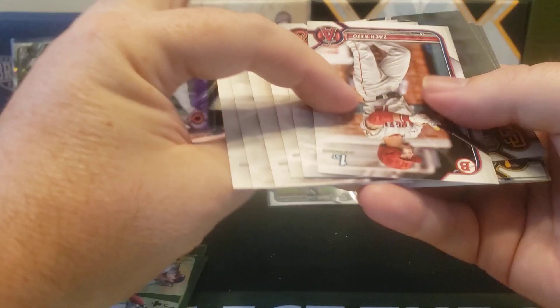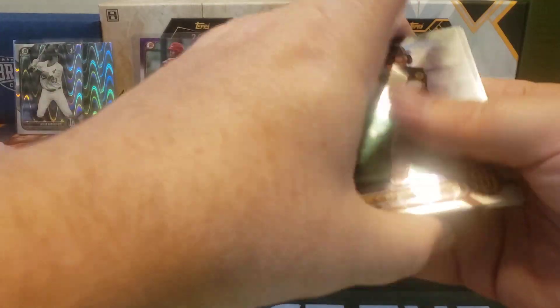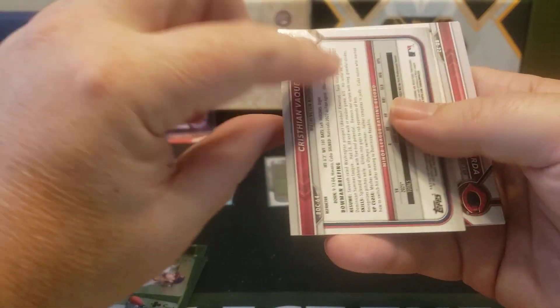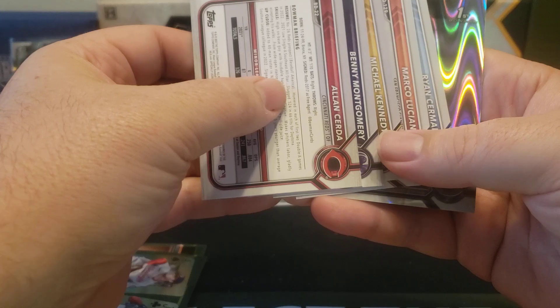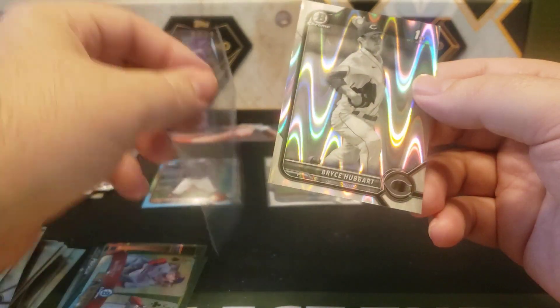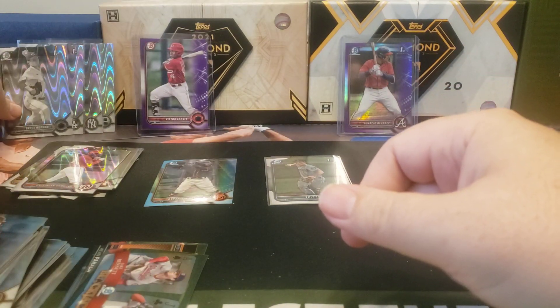First card there - Zach Neto, he's the big chase for the Angels. Rosman Verdugo, Trace Gonzalez, Chandler Simpson, Kyle Manzardo, refractor for Christian Vaquero, and we got Alex Sara, Benny Montgomery, Ryan Cermak for the Rays. And then we got a Ray Wave - black and white Ray for Bryce Hubert. We haven't gotten a big Ray Wave yet, so hopefully we get a big one in one of these last two packs.